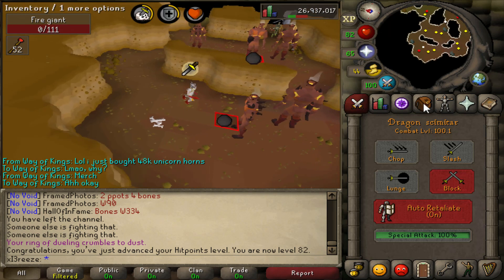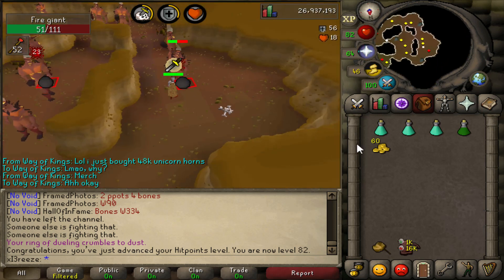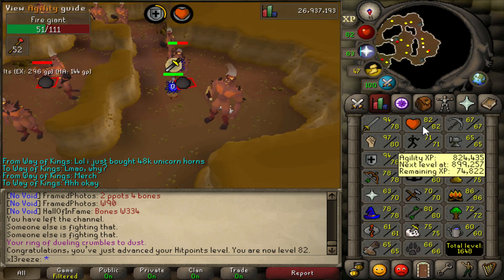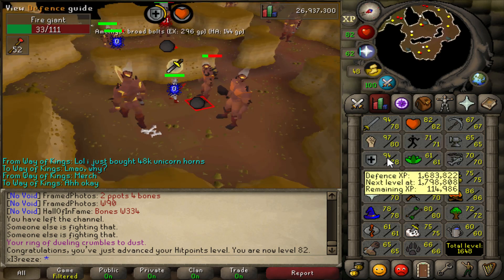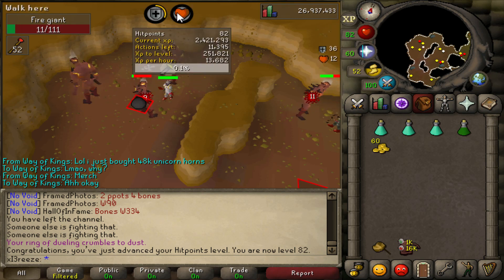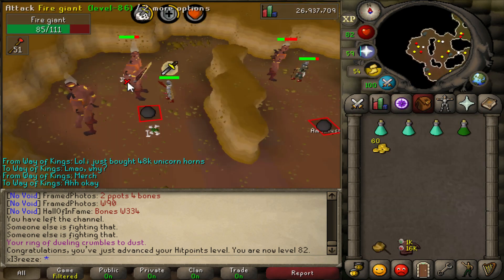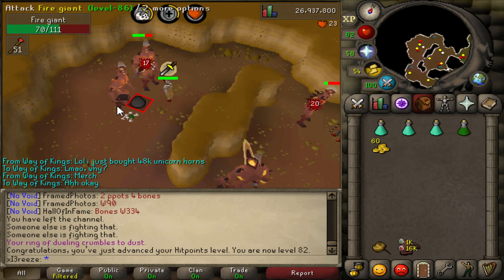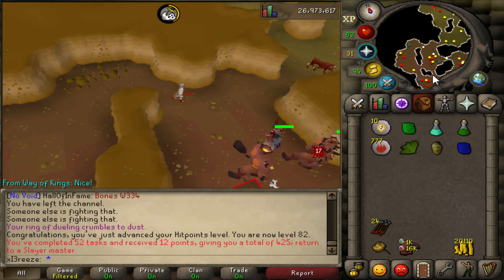Nice little achievement - 100 combat, really nice. Next steps are to get defense and attack up to 80, and I'm going to try and get myself a whip pretty soon. 200k to my next hitpoints level and 114k to my next defense level - not too bad. There is another slayer task complete - nice and easy fire giants task, took about half an hour to an hour.